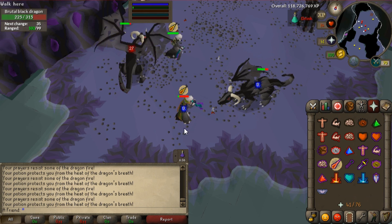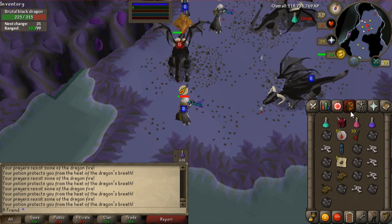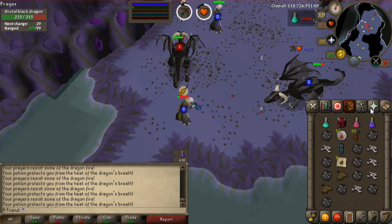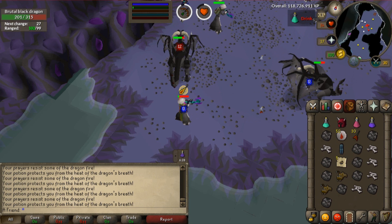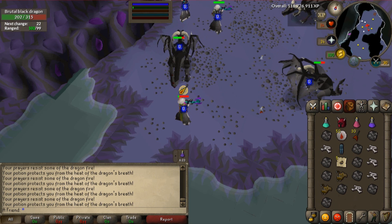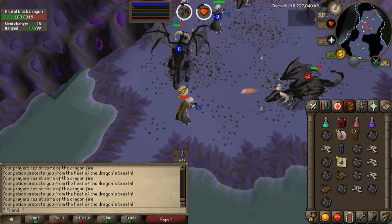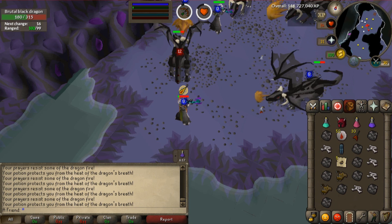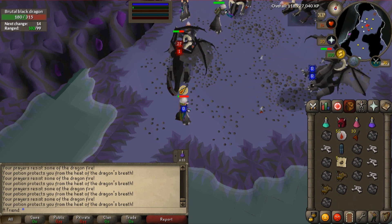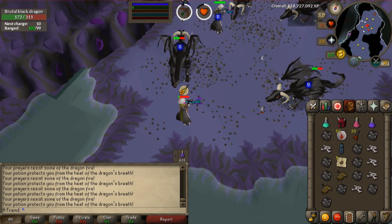They use three attack styles: Melee, Magic, and Dragonfire. The best way to kill them is by using range, as you will not be taking any melee damage and you can't protect from magic. If you have an antifire potion active and magic protection prayer, you're not taking any dragonfire damage either. So you don't even need an anti-dragon shield or dragonfire shield to kill these. Most people are using a blowpipe, which is okay — you can also use bolts.